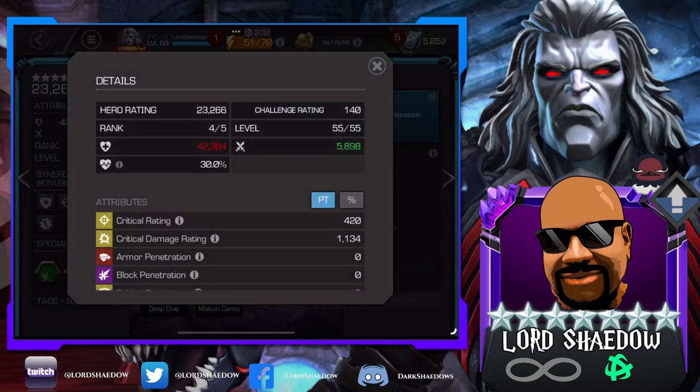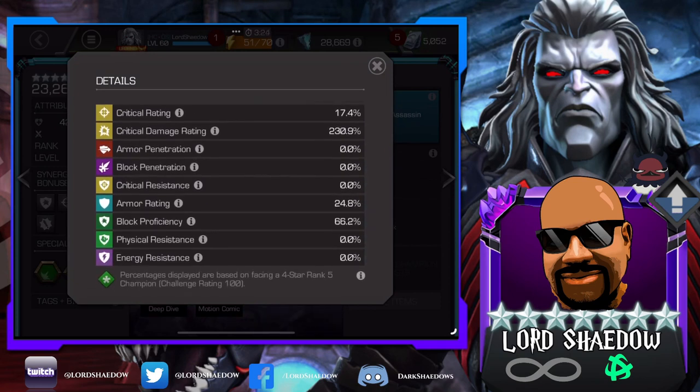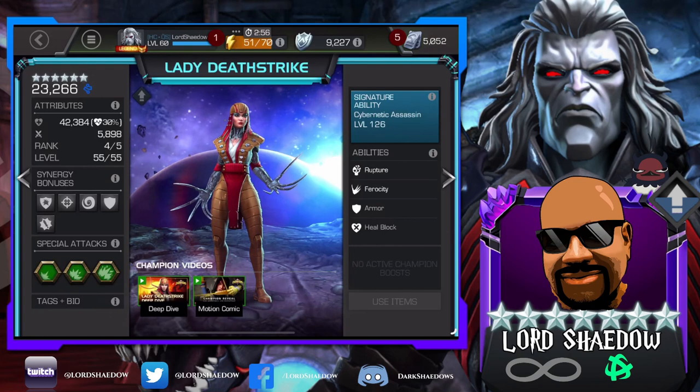She is currently ranked 4. This crit damage — that's a lot of crit damage. Her crit rating is a little low, though. She's got an armor rating and a block proficiency combined, which means she's fairly tanky. She doesn't have any physical resistance or energy resistance. At rank 4, she has 42,384 health and 5,898 attack. Her SIG is 126.